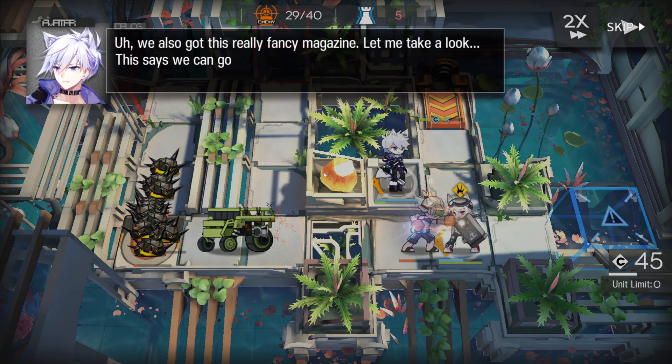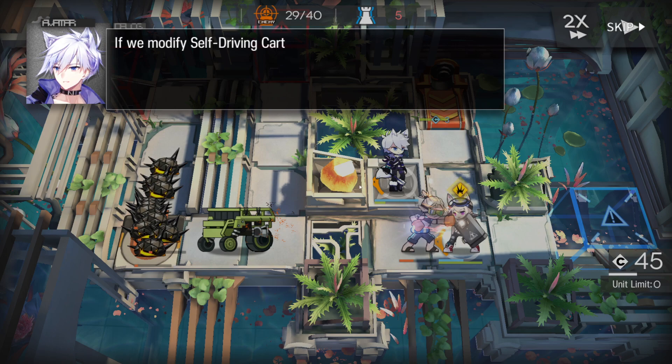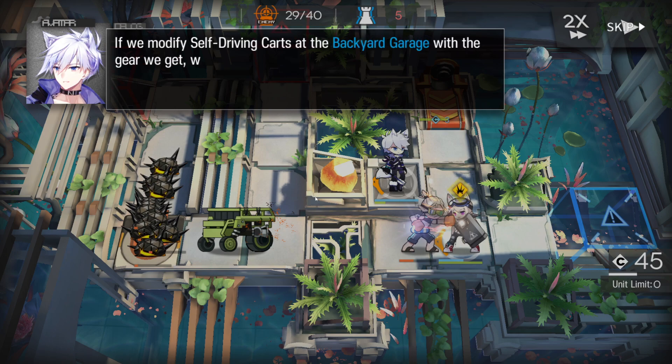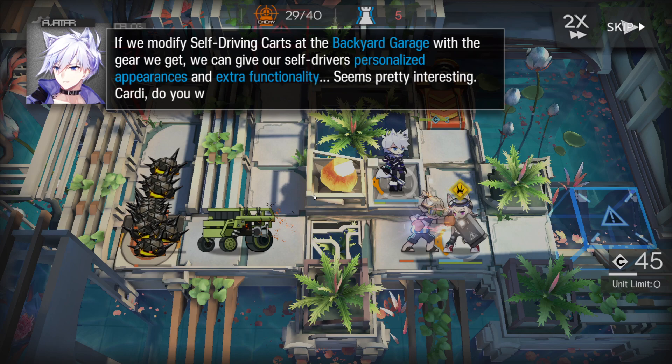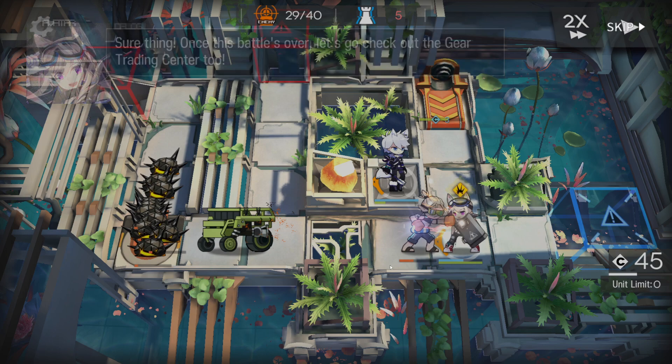We also got this really fancy magazine — let me take a look. It says we can go to a place called a Gear Trading Center and collect all kinds of self-driving car gear. If we modify self-driving cars at the Backyard Garage with the gear we get, we can give our self-drivers personalized appearances and extra functionality. Cardigan, do you want to try it out once combat wraps up? Sure, once this battle's over let's go check out the Gear Trading Center.